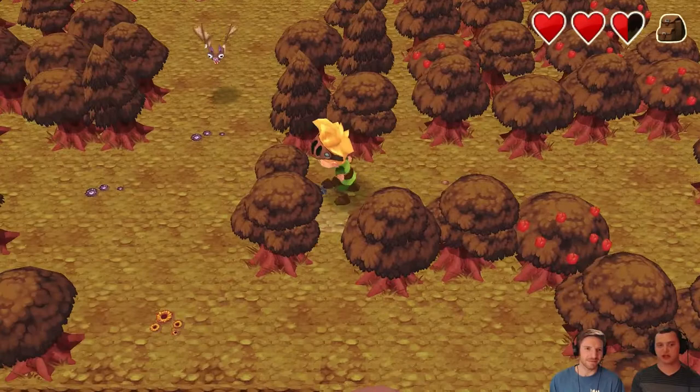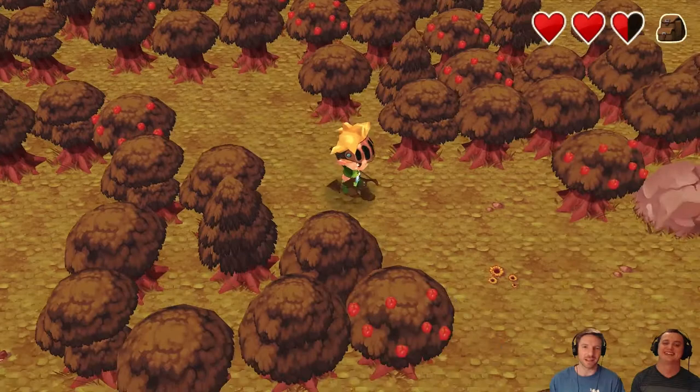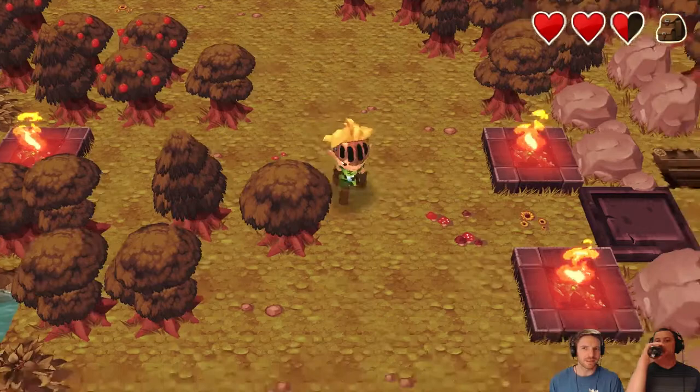Son of a bitch. Wait, I need to get small to burn things. I don't understand that — I'm mad about that. I'm mad. I think you go down, there's a stone right over yonder.